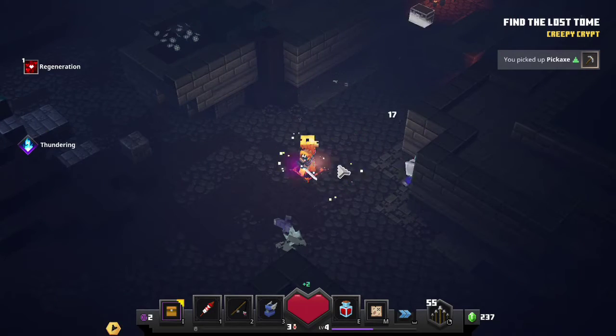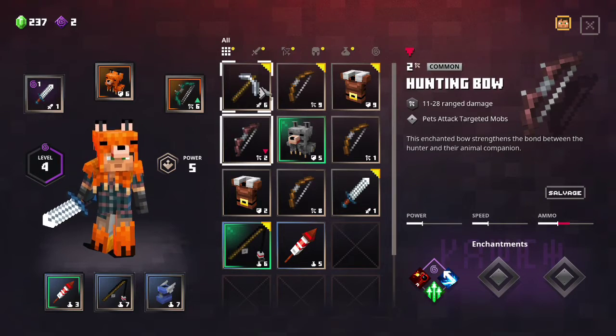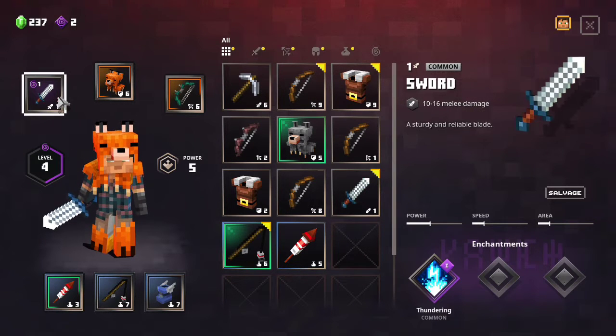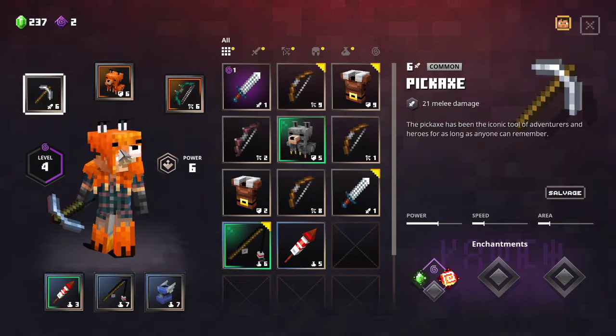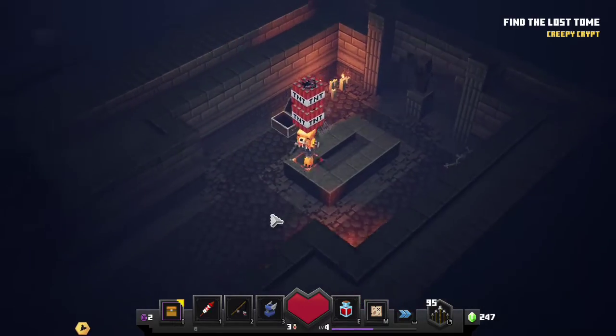Got a pickaxe. Let me see what this pickaxe does — plus one melee damage. Hell yeah, I'm switching to that. I've got two TNT.